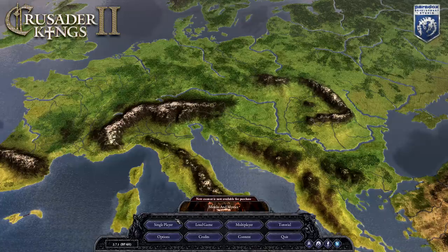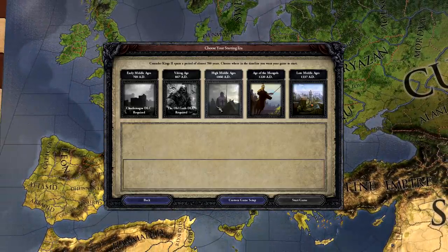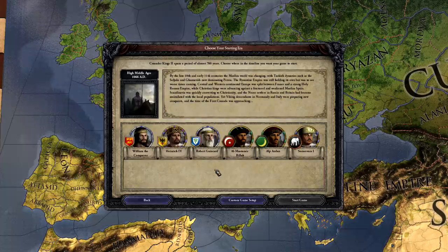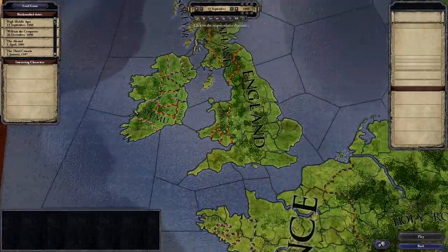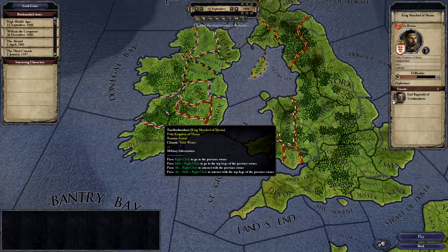Let's play a single player game. I am playing without any DLC or mods. I will start in 1066 AD and play as Merchard of Mumu over in Ireland. To select Merchard, I click Custom Game Setup, then I click on his county. Please forgive my pronunciation. This is a simple starting position, so it's good for learning the ropes.